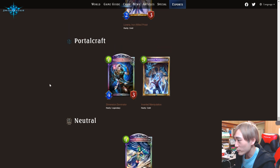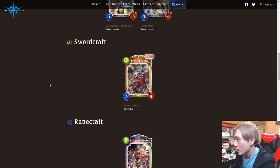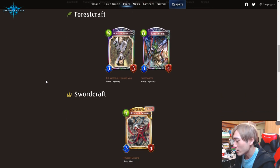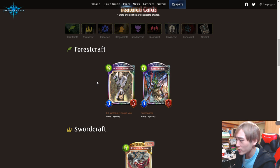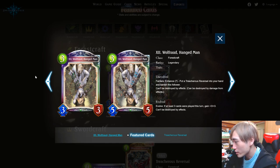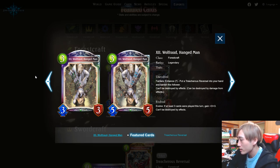I wanted to do a review of the cards that have been released already — just about 10 cards. Similar to my last review video, I'm going to go over each card, talk about the effect a bit, and give it a rating from one to five. The first card we have is the cover card, X the Hangman, a legendary card for Forest.